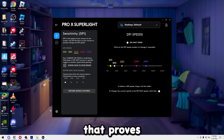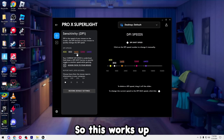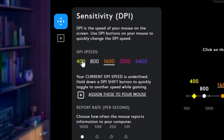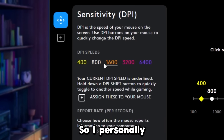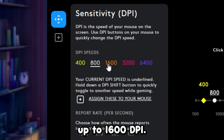There's data that proves having a higher DPI actually causes less input lag. This works up to around 1600 DPI, so anything 400 DPI or lower has slightly more input lag than 800 or 1600. I personally use 800 DPI, but you can go all the way up to 1600 DPI.